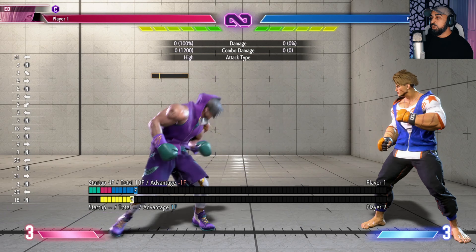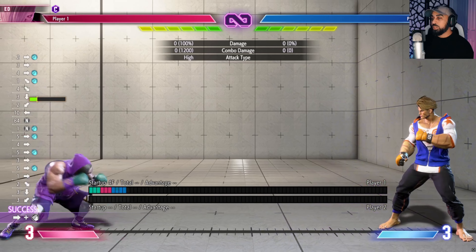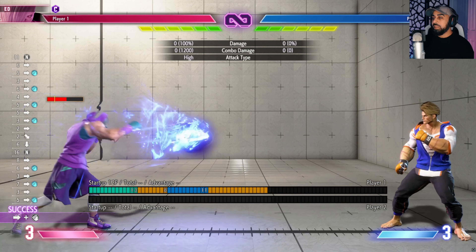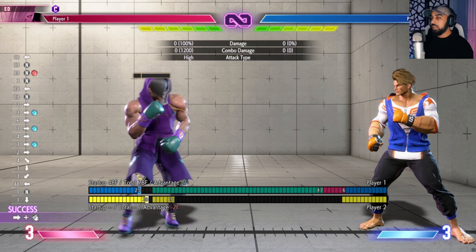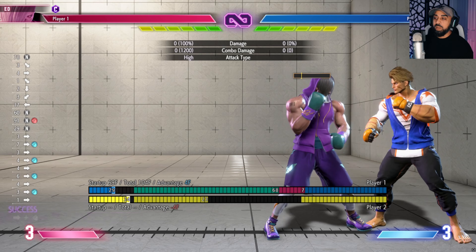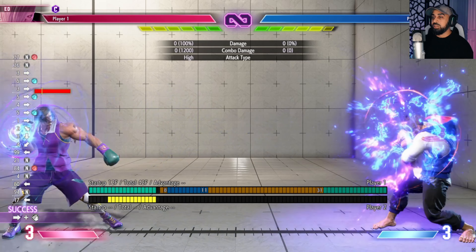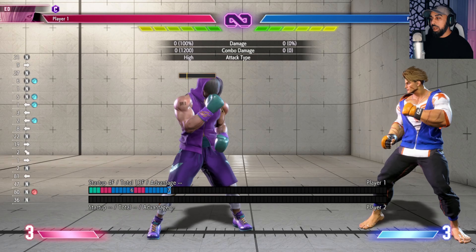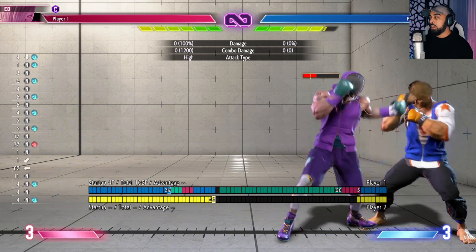He also has this attack. I had to lab to figure out the optimal times to use it, but one of the best ways is behind this — throw a slow one, they have to worry about it, and then you charge it up and boom. It keeps them from jumping because if they jump too early to avoid the slow one, they'll get hit with the charged one on landing. If you charge it all the way, it's plus on block — plus four — which means I could start jabbing right after, and they're going to get hit. I could also grab as well, so there's a mix-up there.